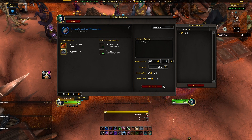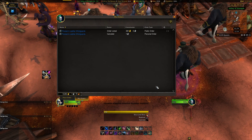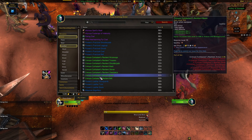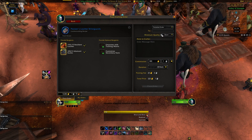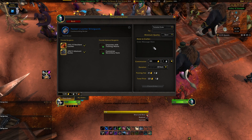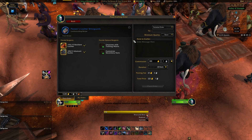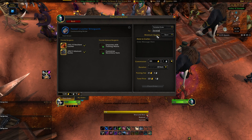There is also a posting fee every time you put out a request. Any leather workers on the realm can pick up this request and complete it, and when that happens I will receive my item in the mail. However, let's say I know someone, whether it be a friend, a guild mate, or even one of my other characters on the same server, and they happen to be able to make what I need. If you swap to Personal Order, the UI will look mostly the same, however you can now send the request directly to the person you want, and no one else will see it pop up.